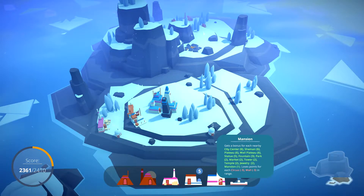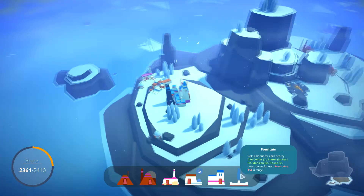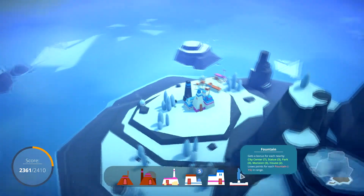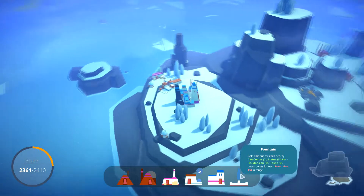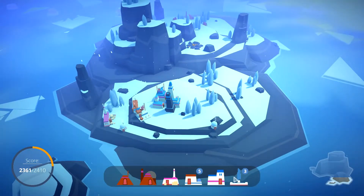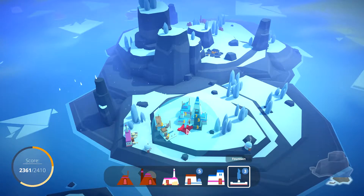I do have another mansion. I think I was planning on putting that somewhere there. There's the fountain — it's a bonus for each nearby citizen and statue and mansion, but also houses though. What's your range? So if we kind of put it over there somewhere, that gives us plus 23.